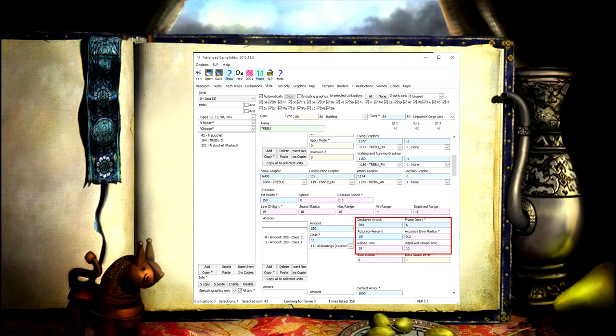If we take a look at the data, the trebuchet has an accuracy of 15, meaning it should only be accurate 15% of the time. For the other 85%, the trebuchet is inaccurate and the accuracy error radius is taken into account, making the projectile go in a different direction or slightly off course.